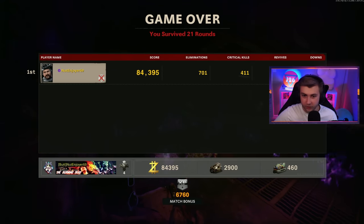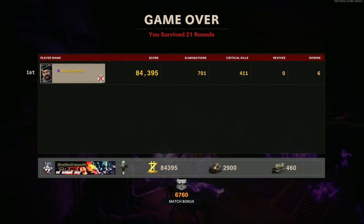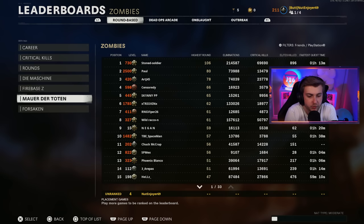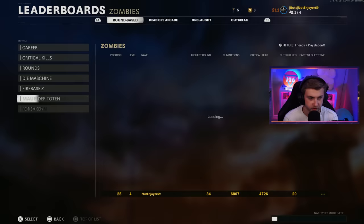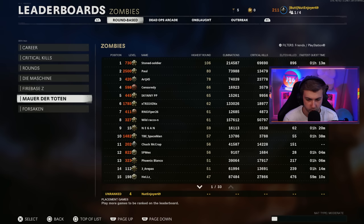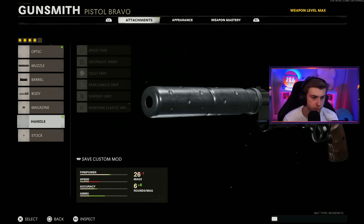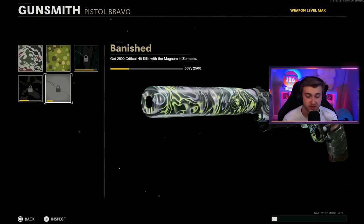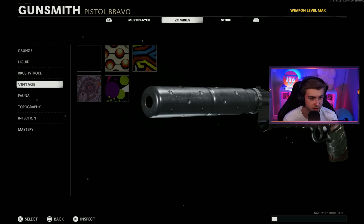701 kills, 411 crits, no revives — which is a lie, I revived myself plenty of times — and six downs. How can I have six downs and no revives? Riddle me that. It still says I haven't played Mauer der Toten. Is it because I have so many friends that outshine me on this map, like it's almost like I never played it?